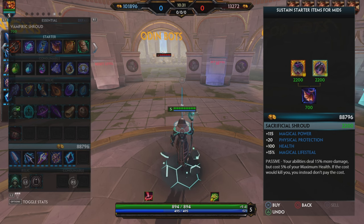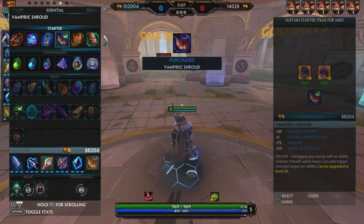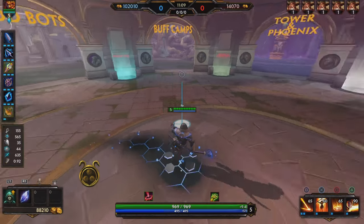The starter item I'm picking is Sacrificial Shroud, which increases my damage by another 15 percent at the cost of 5 percent of my health. This is good because at the end of the game — you can only buy this at level 20 — health doesn't really matter. You can heal with Ra's heal ability, but that 15 percent increase is just major damage given how much his ultimate already does. At max build the numbers are just ridiculous compared to other items or other gods in the game.